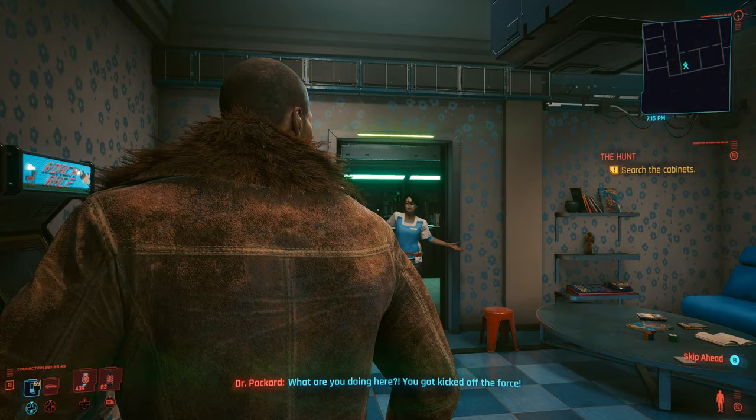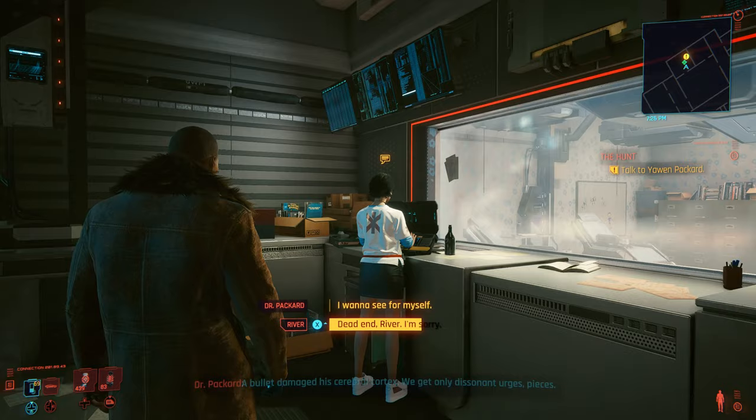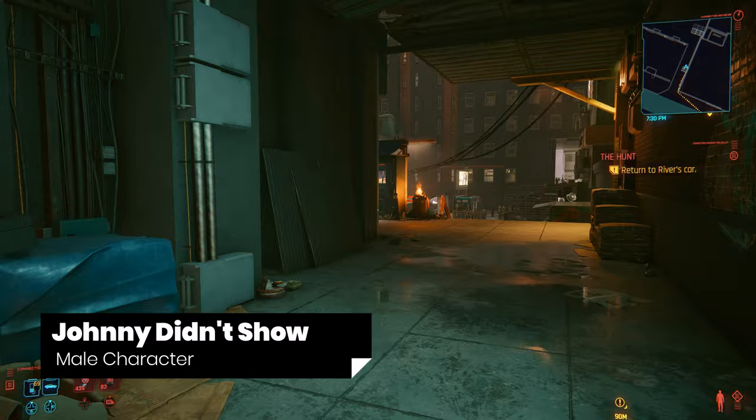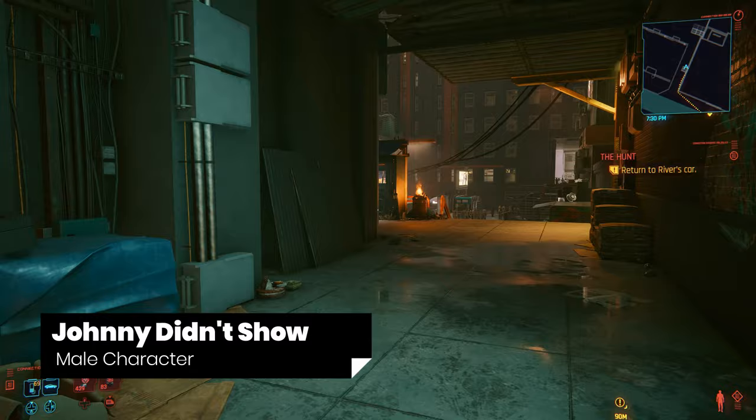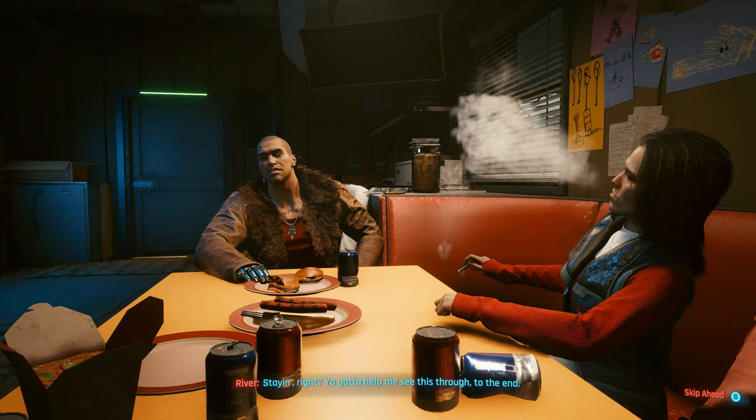After being caught by Dr. Packard in the police station, make sure you select 'Hasn't Let Me Down Yet' and 'I Want To See For Myself.' While walking out of the police archive when Johnny shows up, select 'River's Alright.' During the car ride, choose 'Sign Me Up For That Beer.' The next vital choice is at the trailer after you've searched Randy's laptop for clues. You will sit down and talk with Joss, and River will ask for your help. You must choose the option 'Course' or River's side quest will end here and you cannot romance him.